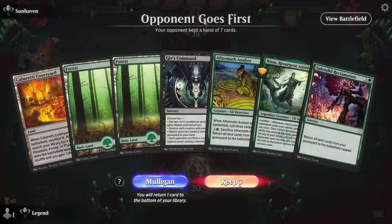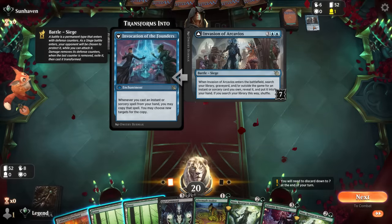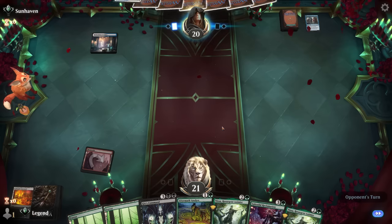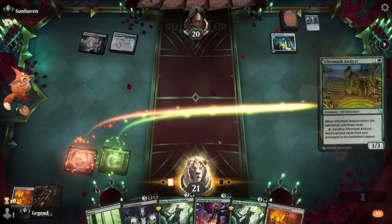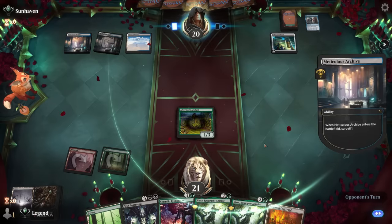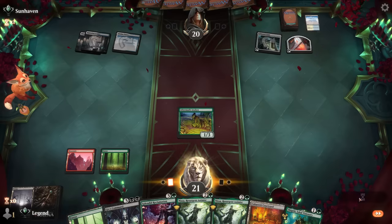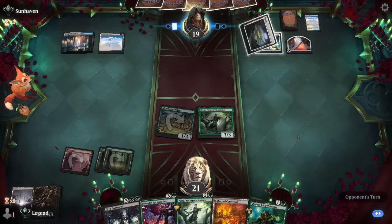Okay, we're on the draw with a decent hand. We have Analyst into Nissa as an option. Opponent is on some sort of blue-white control deck. Get a fetch land out — could get our one Mountain. A Collector's Vault — so maybe more of a combo deck after all. We'll play Analyst. We've got two Nissas so if one gets answered it's not a disaster. Collector's Vault activates. We'll see if they're trying to reanimate something — just discarding a land for now. Analyst could attack, then I'll go for Nissa and hope they don't have a board wipe.